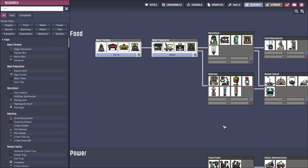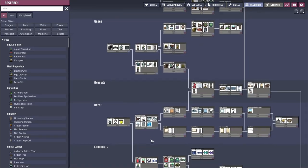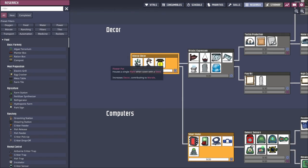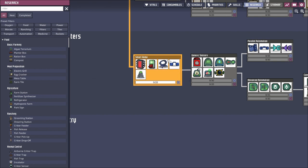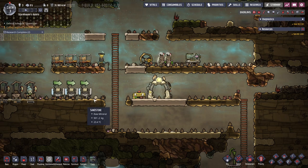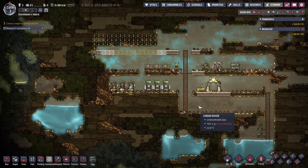The next bit of research we want to look at is going to be automation. We get interior decoration here — a lamp, lights, and a flower pot. But this is where we get automation. It basically runs on a yes-no system, depending on whether a signal is being sent or not. We can do things like set up smart batteries eventually with that, and it's essential for a lot of the automated systems later on. Good one to go for fairly early on.